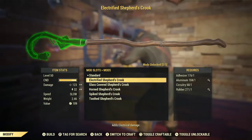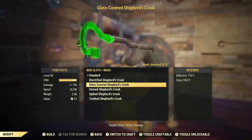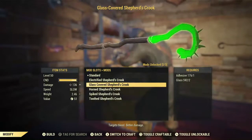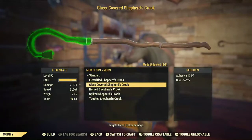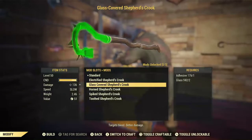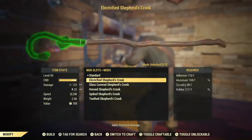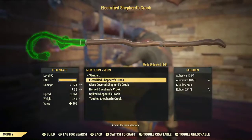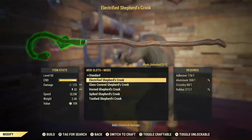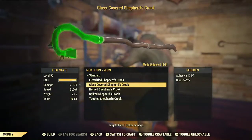If the electrical isn't enough, how about covering it with shards of glass? Spiky shards of glass that stick out of it, and basically it cuts. Your targets will bleed, and you do slightly better damage. Specifically, you do 136 — compared to the 123 we started with, that's better, but you'll do more damage with the Electrified at 155. On the other hand, targets do bleed for several seconds, so it might be worth it.